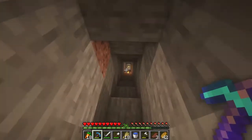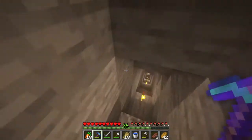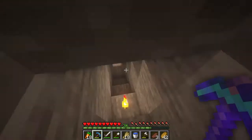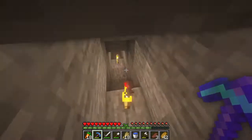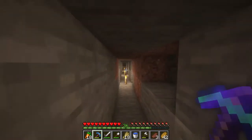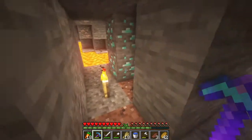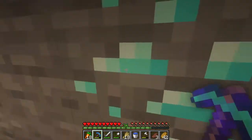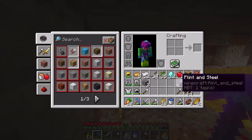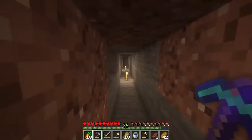First thing we got to do today is head back down into the shaft and find the pocket of diamonds that we had found. In order to make the enchanting table, I want to go back and use this Fortune 3 pickaxe on it, so that we don't really have to worry about diamonds for a while, and then we'll probably find a couple more pockets and head right back up and do some enchanting. We got 12 — not bad, actually. We basically just doubled it; there were six right there.